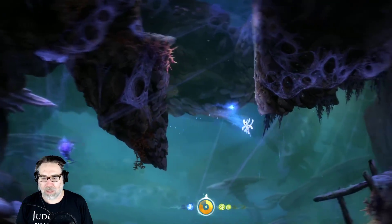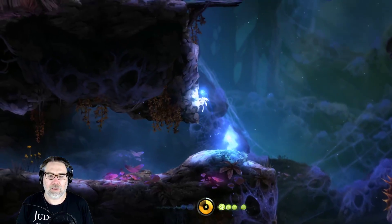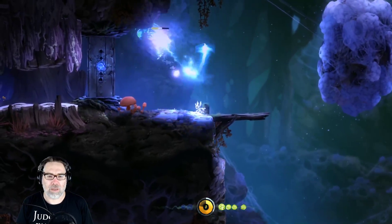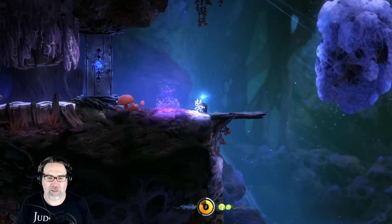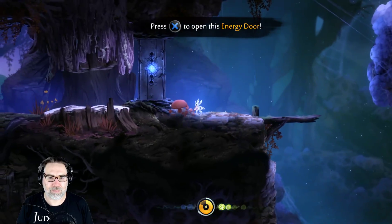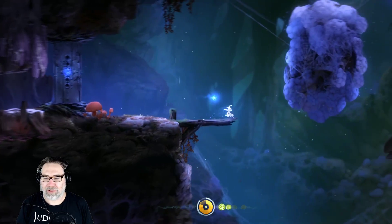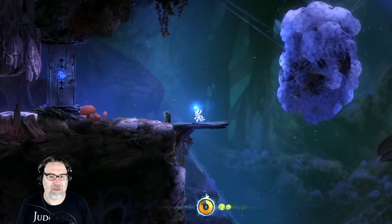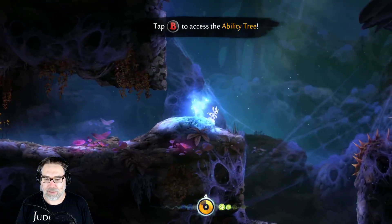I don't like the spider things. So we need an energy door — we've got two energy, we need three more. What is that? We can't climb on that, I bet. Okay, that seems unlikely.